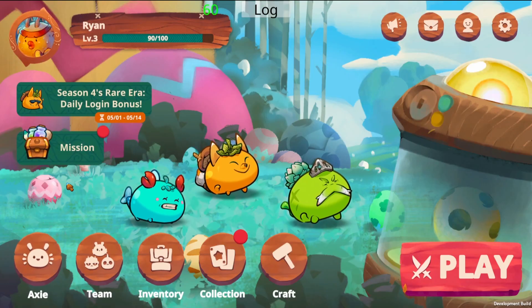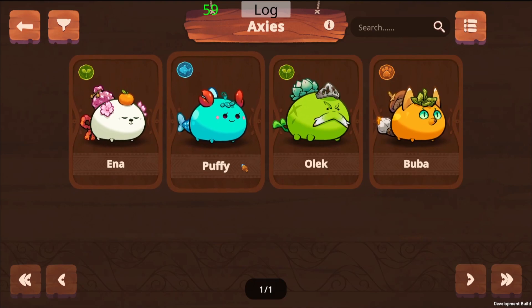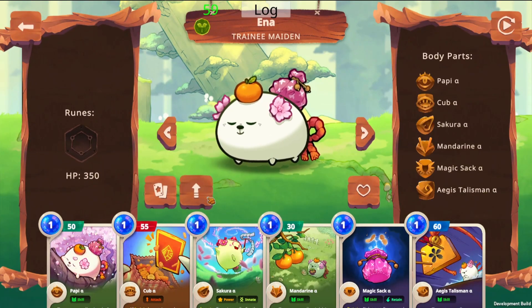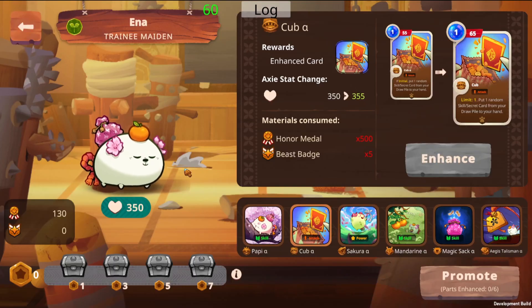So how does it work? Let's get into it. When you go to check out your starter axes, the first thing you'll notice is that their HP has actually been increased to 350. This is a huge improvement, but to get to the upgrade screen click on the up arrow button. Here you can view all the upgrade options for your axe.